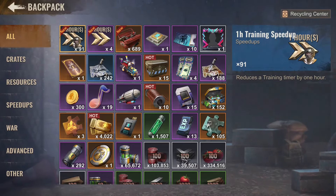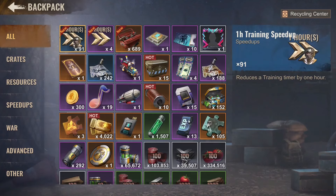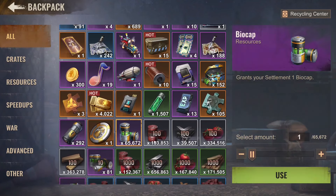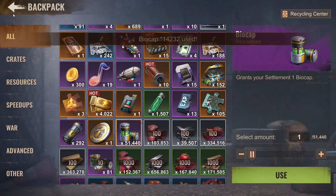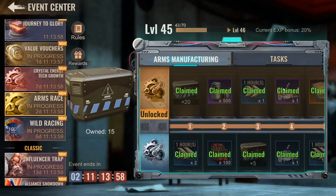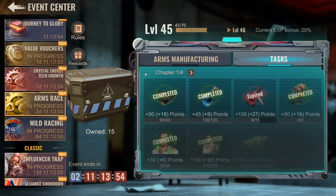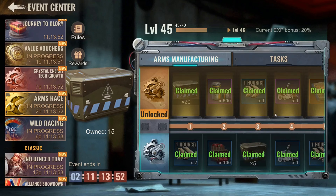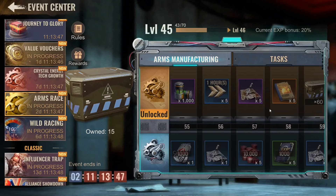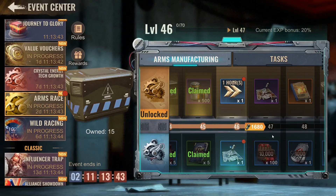Let's get some of these bio caps. There's the arms race — 15k should be more than enough. Basically I finished all the tasks, I missed one or two as you can see over here. But that will not stop us — I still think it's beneficial to buy the rest of the tiers, at least up to tier 61.